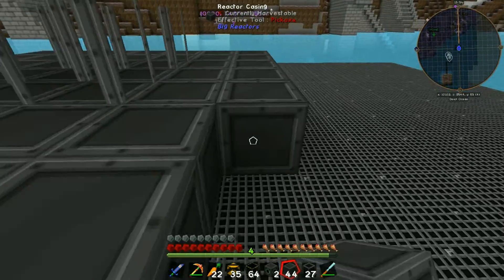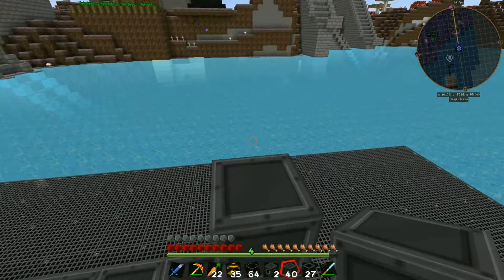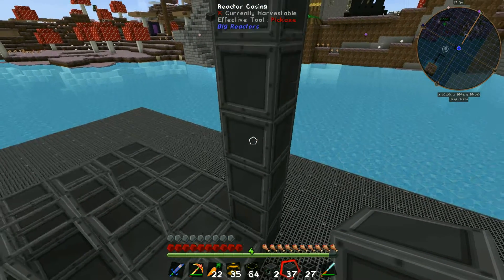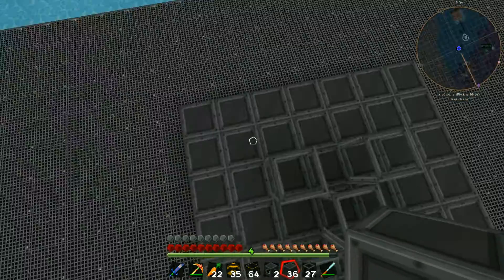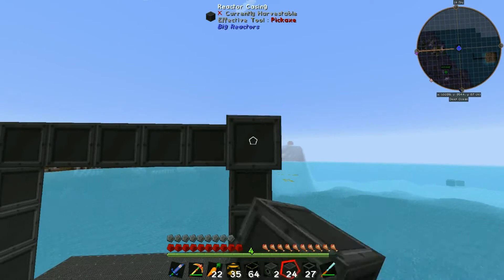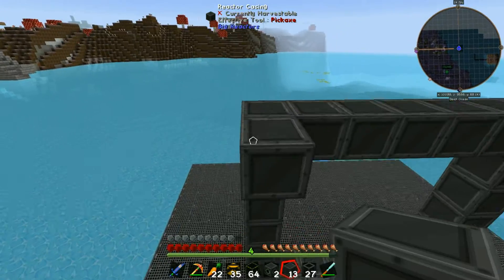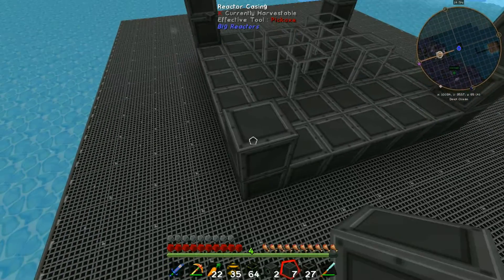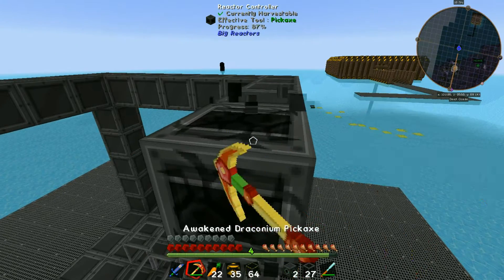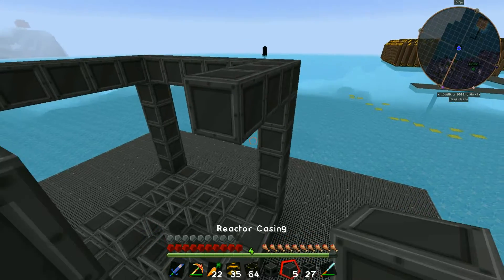We're going to put some cryotheum in here and it's going to help the reactor produce more power and reduce fuel consumption. If you've ever played with big reactors you know the bigger the reactor and the more rods you have, the more power you're going to get but also the more you're going to consume. If you have an ender quarry that can just mine a lot of blocks that helps. I only have five reactor casings left - I'm going to have to go make some more.